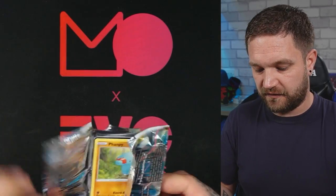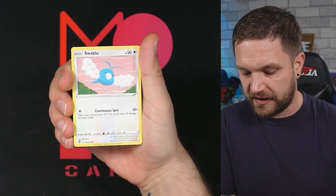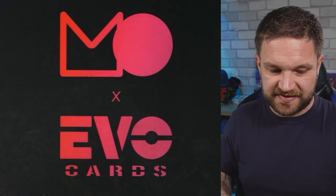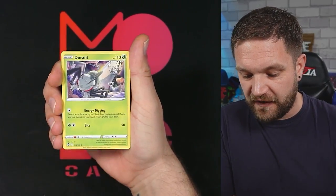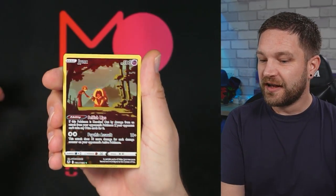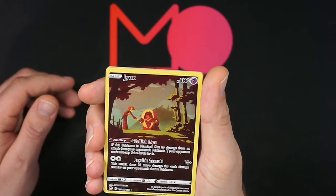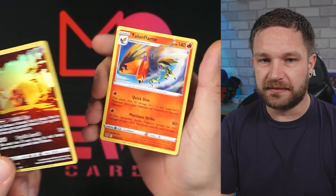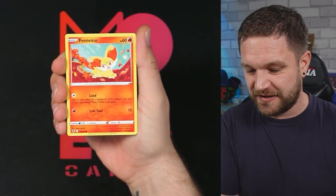Flying through these now, no card trick. Dratini, Lilligant — next up Vulpix. Not a great start so far for the triple blisters. But then — the Jynx trainer gallery! I love this artwork, it is so cool. A Tangela behind it as well. Really happy with that.